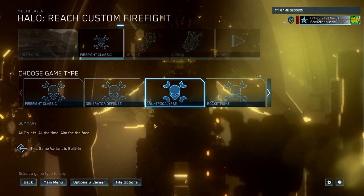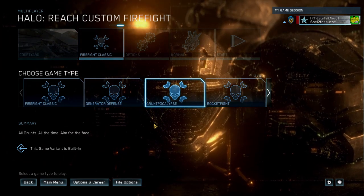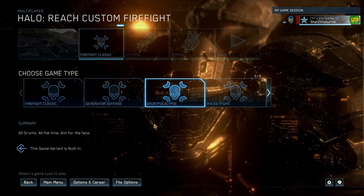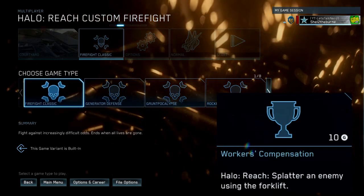What's going on guys? Welcome to Let's Talk Nerd. In this video I'm going to show you how to get a splatter with the forklift in the easiest way possible for an achievement on Halo: The Master Chief Collection and Halo Reach. It is called Workers Compensation.